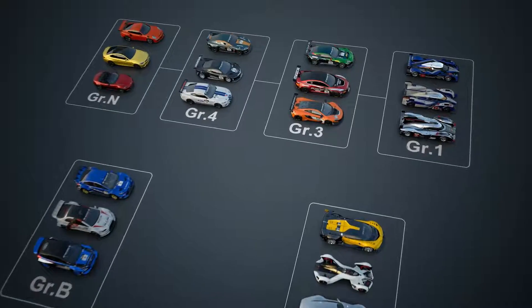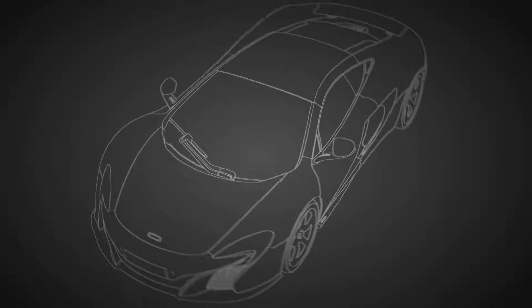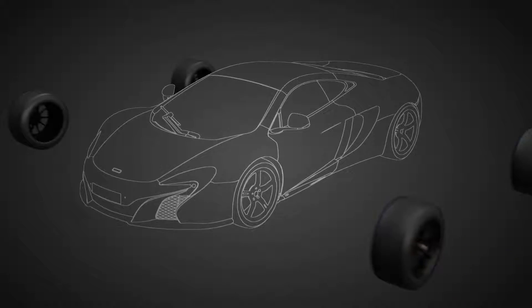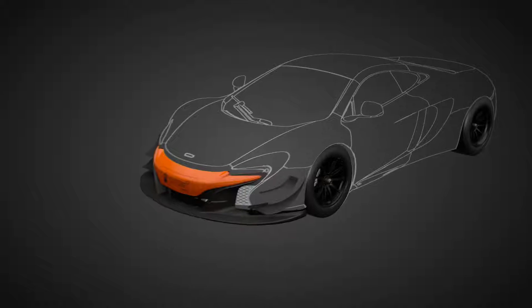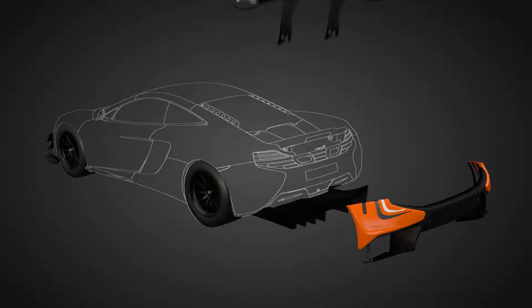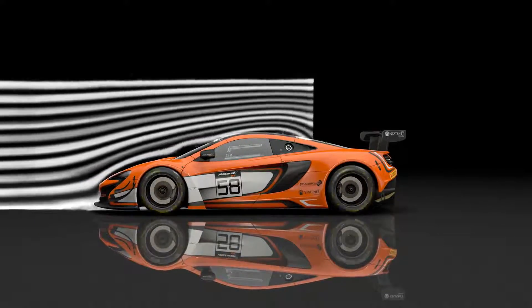The main styles of Gran Turismo Sport are the Group 3 cars, equivalent to the GT3 category in the real world. Group 3 cars still maintain the look of the production cars, but are made wider with large fenders to contain the massive racing slick tires. In terms of aero modifications, these cars received the highest level of modifications for cars based on production models, and the complex body parts produce powerful downforce on the track.